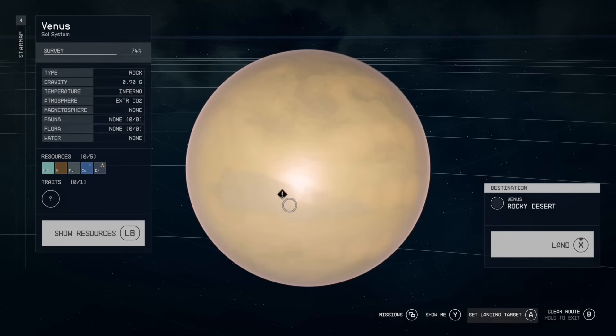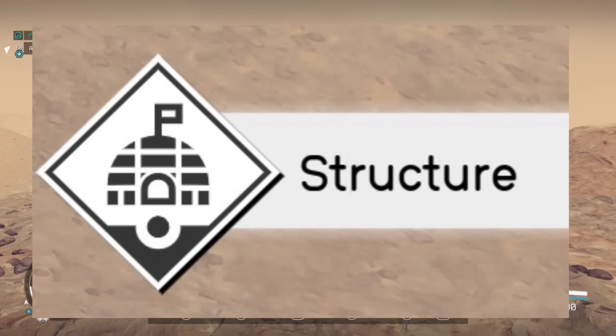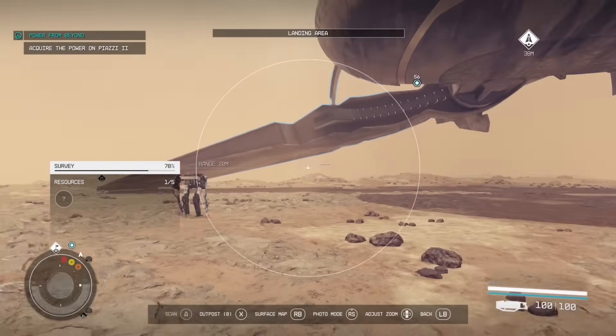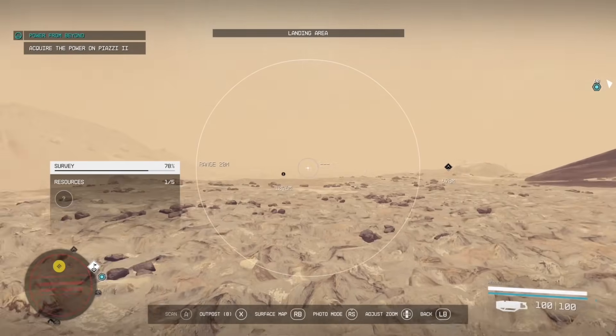Once you land on Venus, you're going to want to search through all the locations by using your scanner and scanning them to find this specific symbol that's on your screen right now. When you find one, go ahead and head to it. If you don't find one, there are two things you can do to reset it.